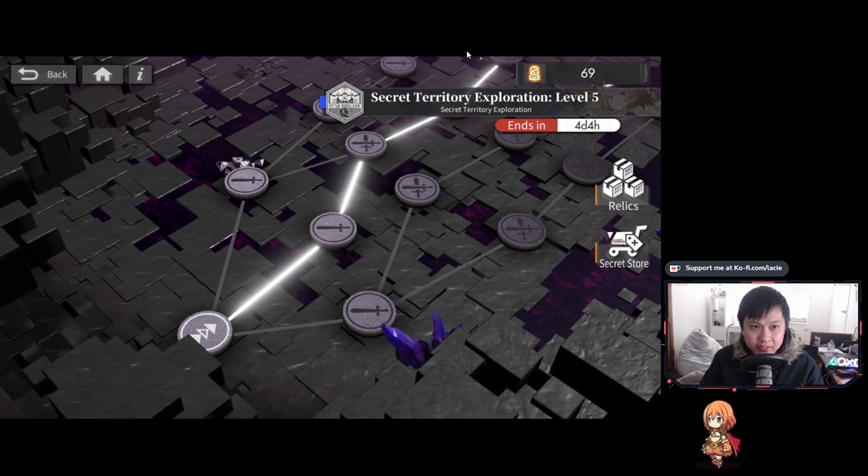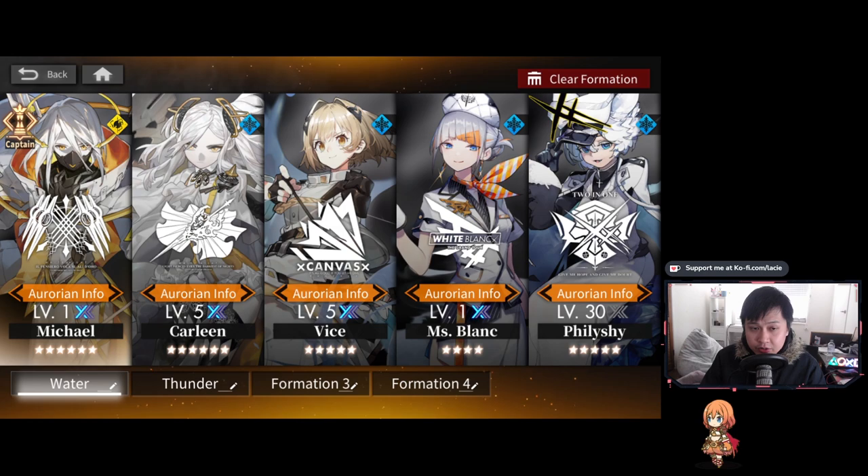Now let's talk strategy — how to clear it, what relics did I take, and what team did I use. Remember, in Secret Territory your characters' stats are actually fixed, except for breakthroughs or ascensions. When I cleared Secret Territory, I didn't have a single ascension and everybody was level 30, so from Secret Territory's point of view everyone was ascension zero.